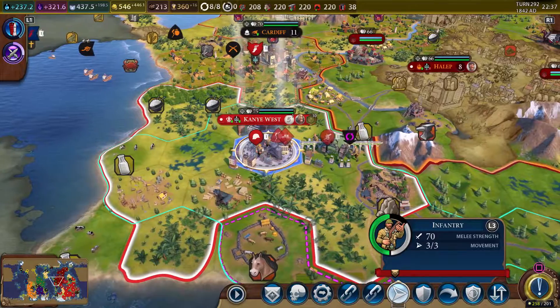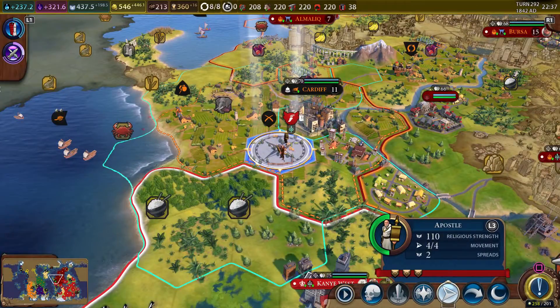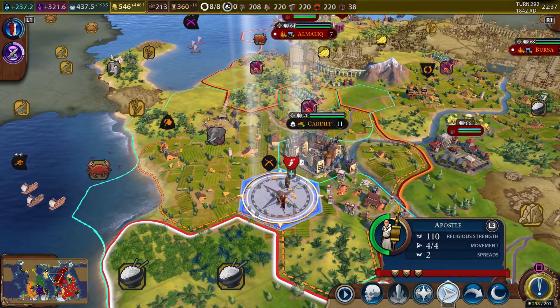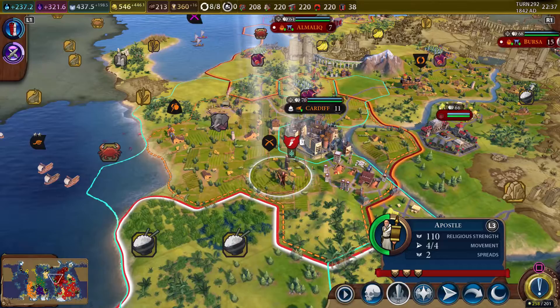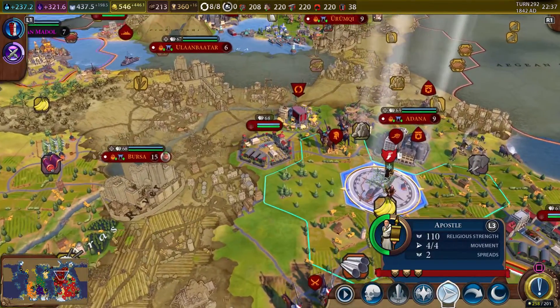We'll build a railroad there — you're welcome, Vilnius. Then let's go ahead and tell these guys to all go to sleep as well. We'll be able to bring in nudism quicker. So our apostle here is trying to convert Cardiff. It looks like we were almost there, but not quite — I don't think we're going to get it done.